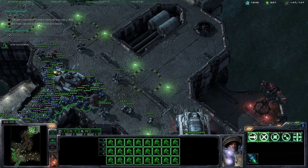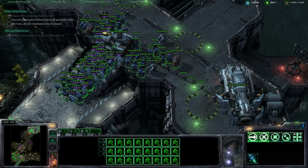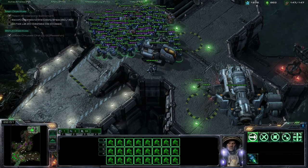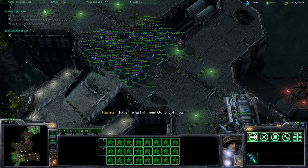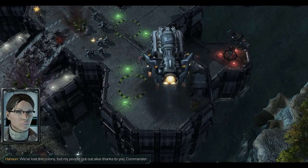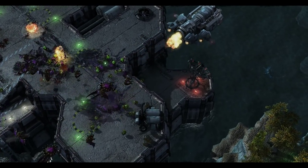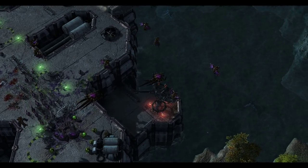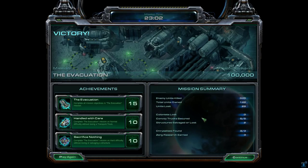That's it for the evacuation - another pre-set timed mission. Lost no colonists, kept all the trucks alive, salvaged the barracks - sacrifice nothing. Achievements: 'Don't lose a structure' on Hard difficulty for 'Handled with Care,' don't lose a support truck, and evacuation completed all objectives including collecting all three research chrysalises.